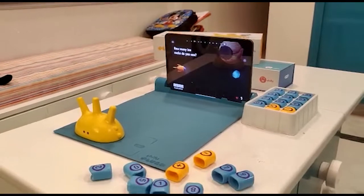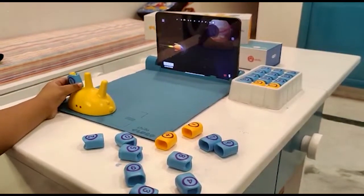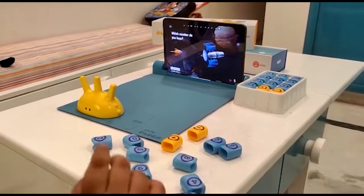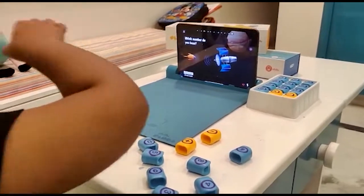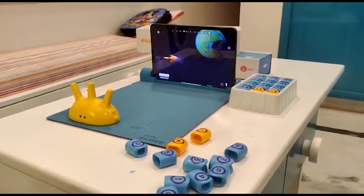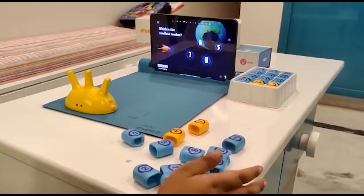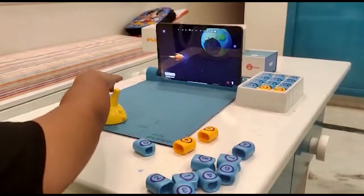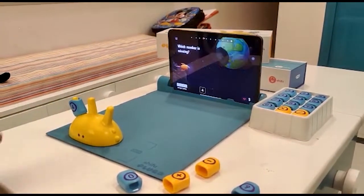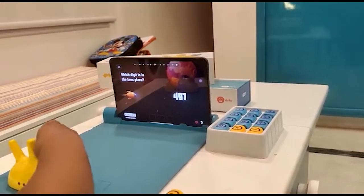How many ice rocks do you see? One — okay, we need to keep one. Good job! We are at sixty-five. Which number do you hear? Seven. Find the even number — find two. You're doing good! Which is the smallest number?